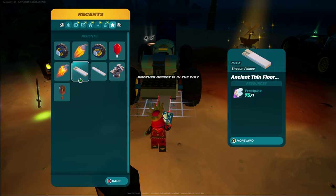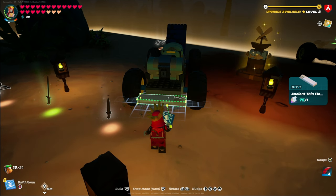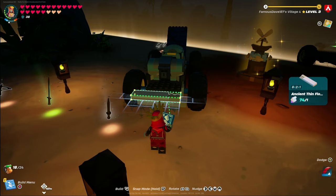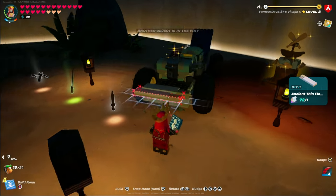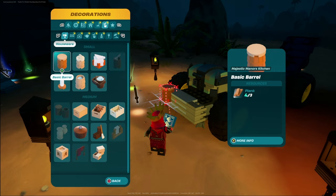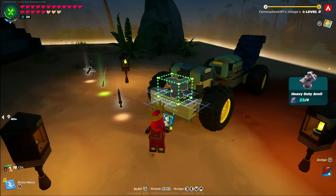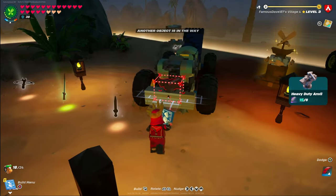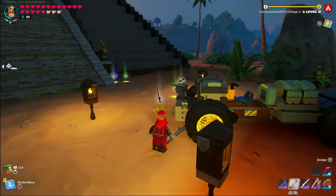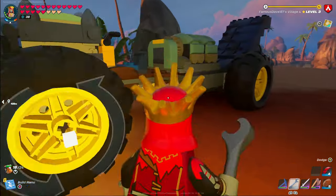Next, grab the ancient thin floor two from floor pieces and line it up with the bottom of the front block. Stack three of these on top of each other. Then grab the heavy duty anvil — found in decorations under the small section — and slap it on top at the front. This is going to create a very sturdy front end so that when you crash into things, it won't break the entire vehicle.